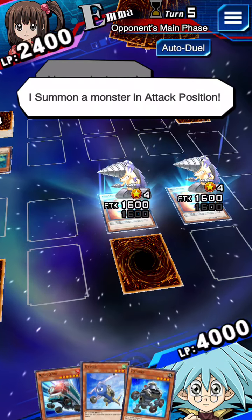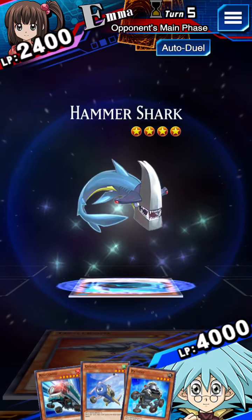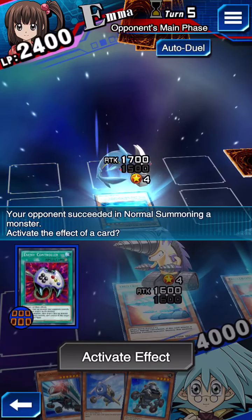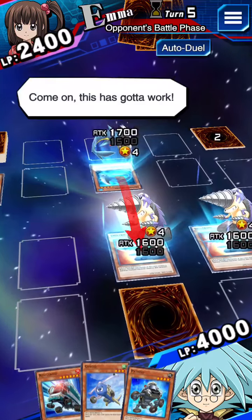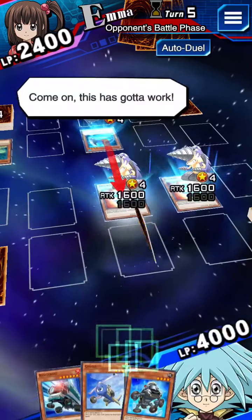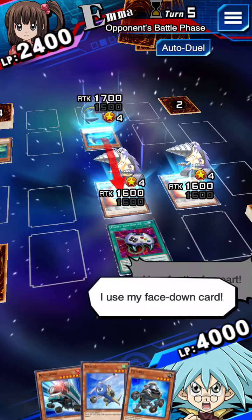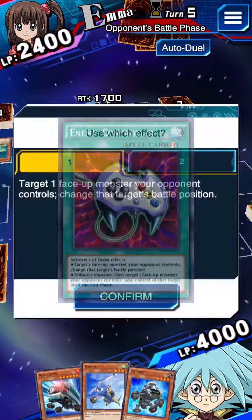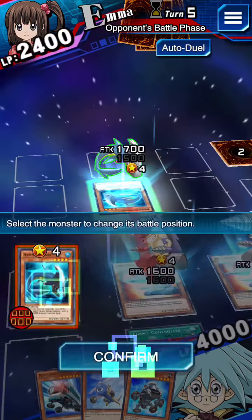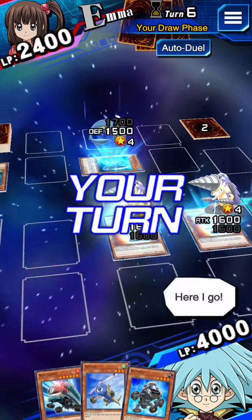I summon a monster in attack position! Time to battle! Come on, this has gotta work! I attack with my monster! I use my face-down card! I activate a quick-play spell! I end my turn.